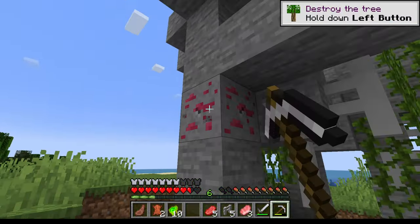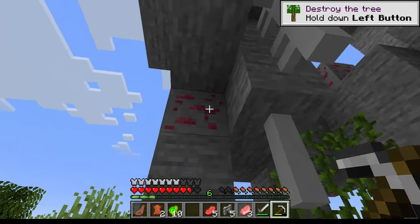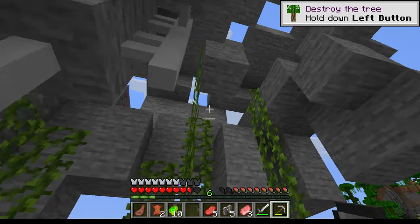So last time we had the ruby — it lets you drop nothing when you die, and there's also some other perks.